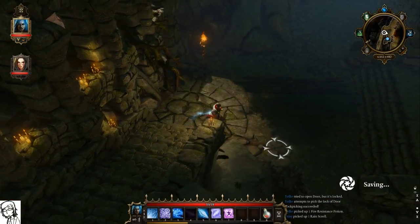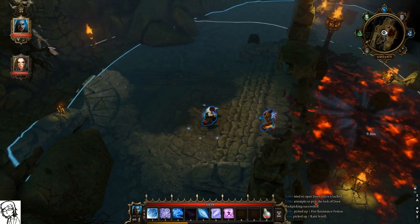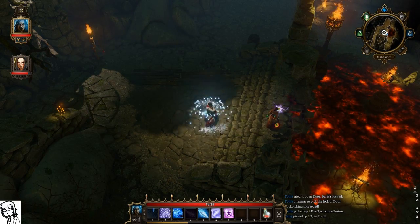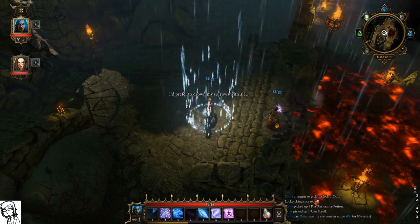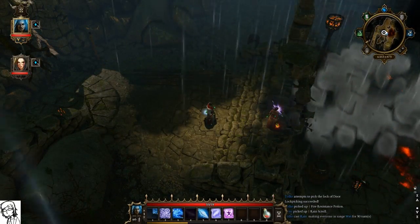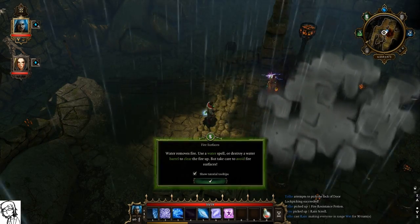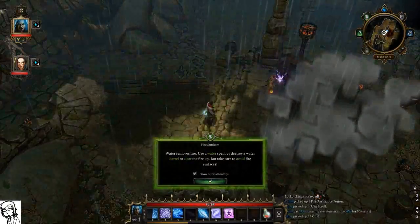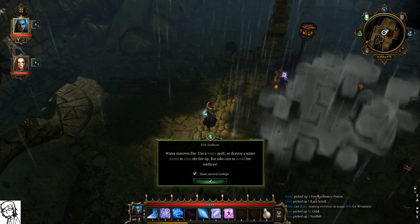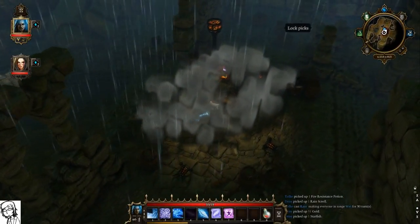Hey, you want to do a little rainy rainy? I do — one second, I'm going to cast in the center. Oh wait, hang on — I want to fire this. Oh wait, it's too late. Water removes fire — use the water spell or destroy a water barrel to clear the fire. But try to avoid fire surfaces. There are more lockpicks over there.